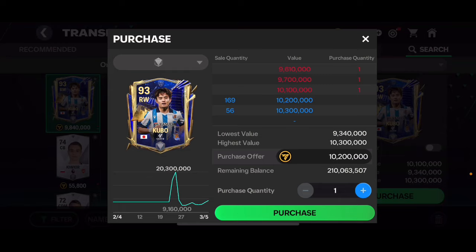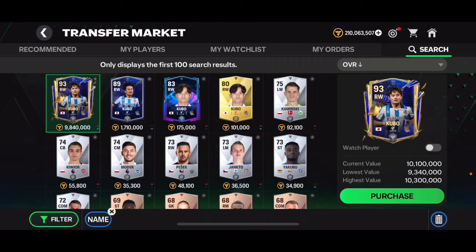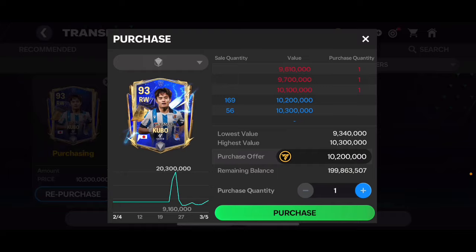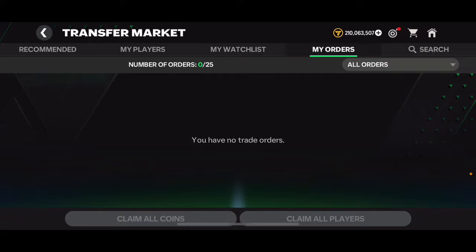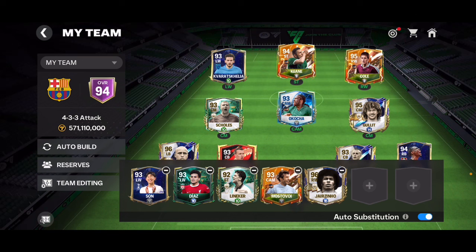I can go ahead and buy that 93 overall Takefusa Kubo for 10.2 million coins. What I'm going to do is rank up his tradable version with the untradable version. Do not make that mistake — if you use a tradable version to rank up an untradable card, you're going to be losing that tradable one and your player is still going to be untradable.